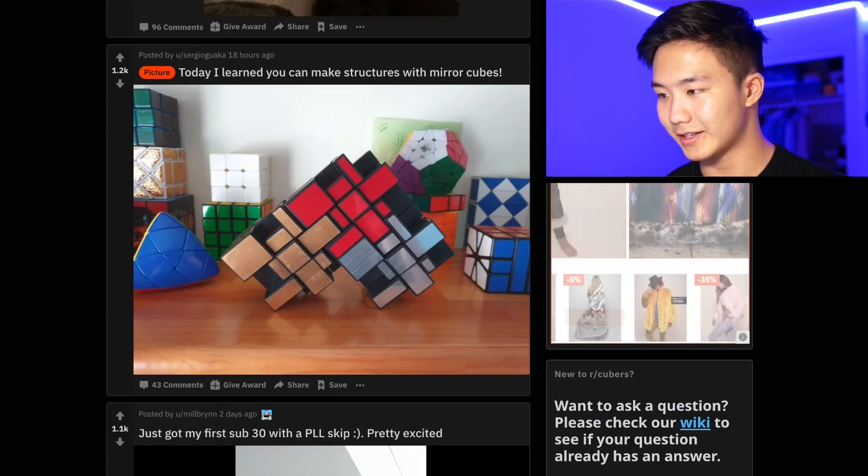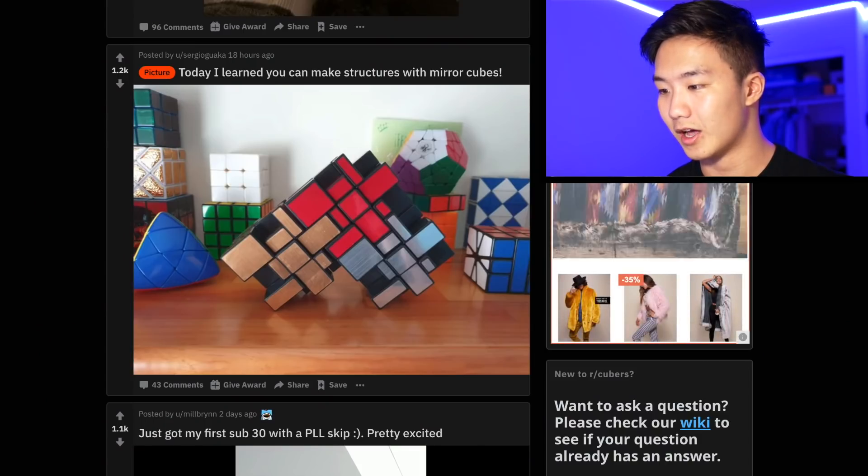Today I learned that you can make structures with mirror cubes. That's so cool! Does that mean that if you get like 500 of them and make like a huge wall? Because if so, someone please do that - not me because I'm poor, so someone that's rich, please do that.